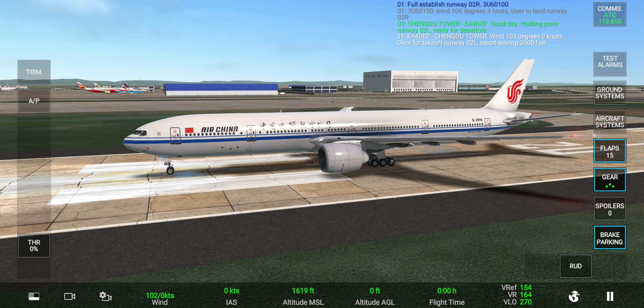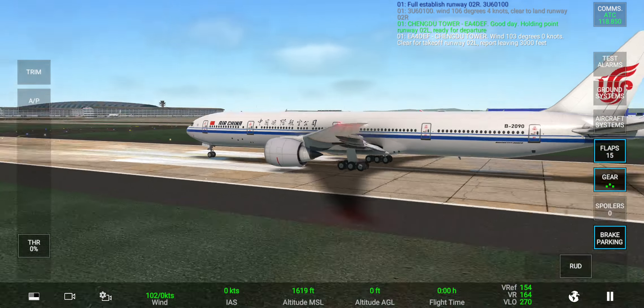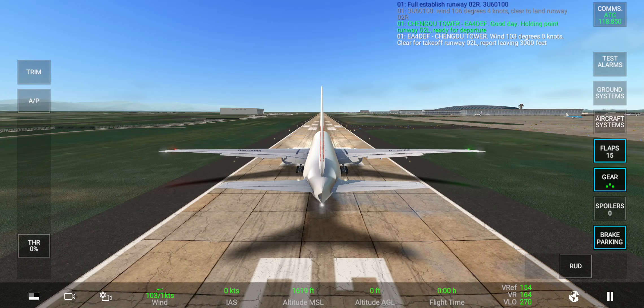Flaps 10. Wind 106 degrees, 4 knots. Clear to land runway. Tower! Good day!